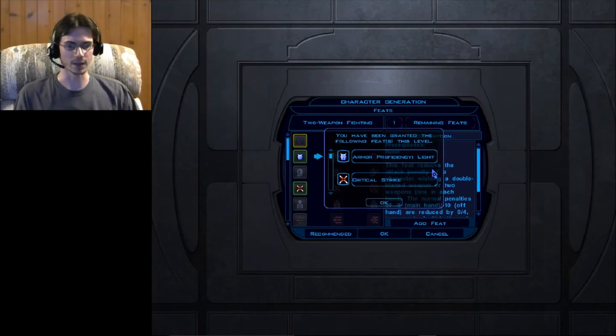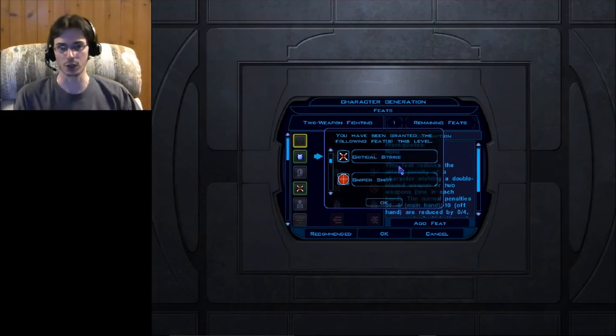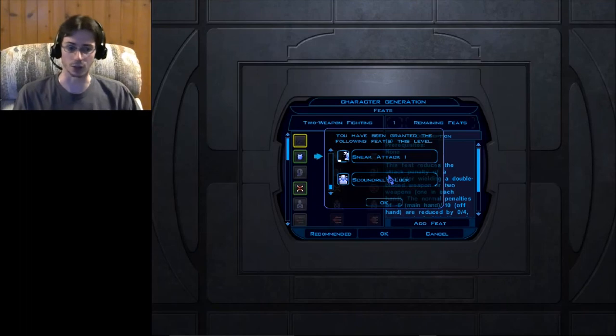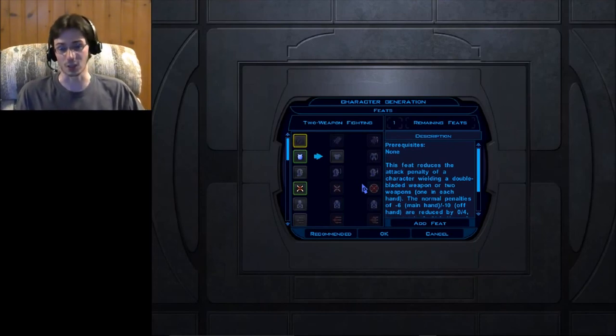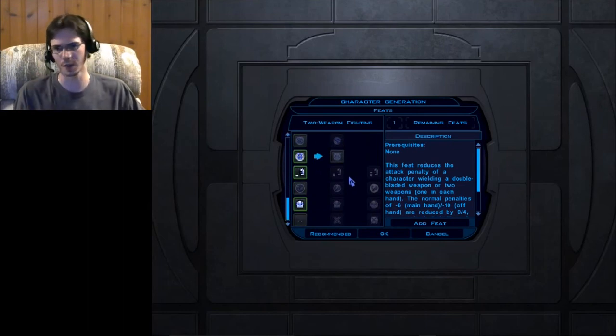Our final character creation section is Feats. Each class has their own set of feats granted right away — for me as a Scoundrel that includes Armor Proficiency for light armor, Critical Strike, Focused Sniper Shot, Blaster and Melee Weapon Proficiency, Sneak Attack, and Scoundrel's Luck for that defense bonus. You also get one feat to add at character creation. Just like Skills and Attributes, you'll get more opportunities to add feats as you level up.